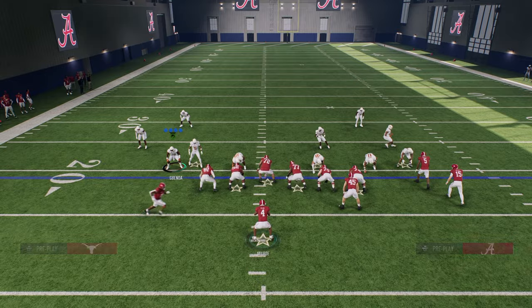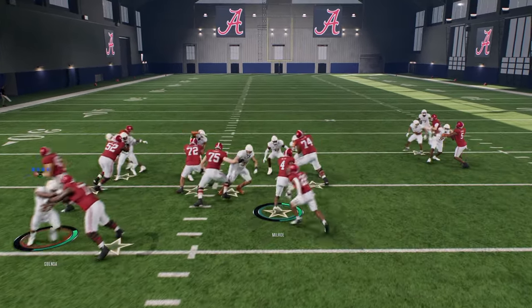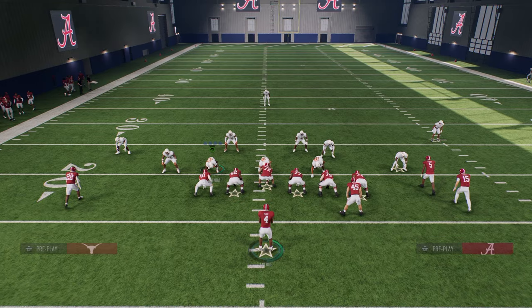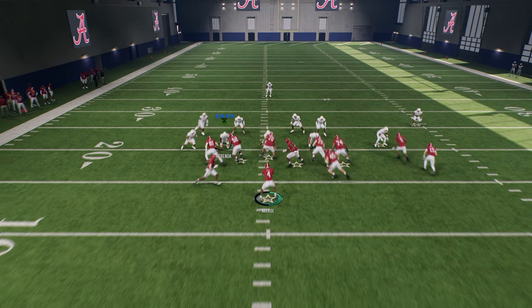Against a spread look like this, you can just run straight forward, juke inside once, and have the potential for a touchdown. And then obviously you can run the actual counter as well.